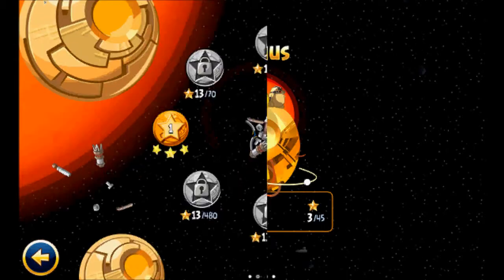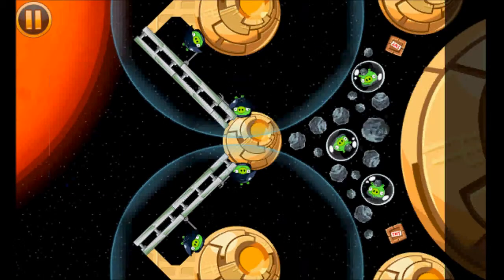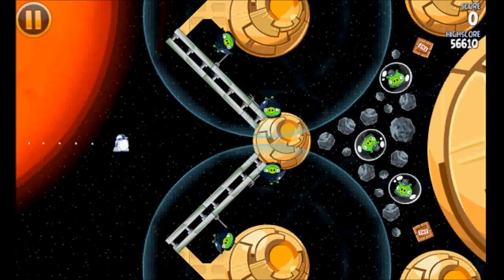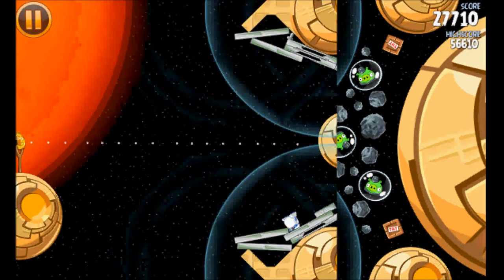I got three stars for this one. For R2D2, you gotta shoot him smack in the middle of the gates, then tap on the screen just before hitting the circle in the middle. This will electrocute the pigs and the gates will open up as well.